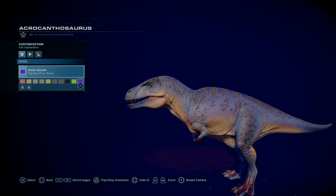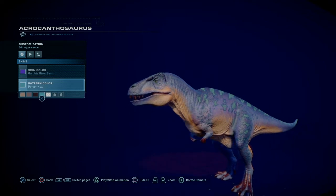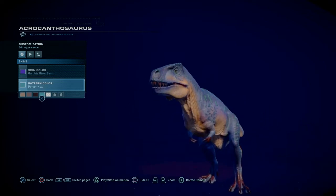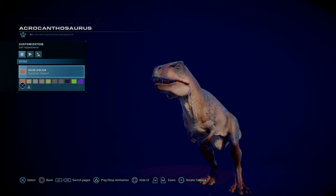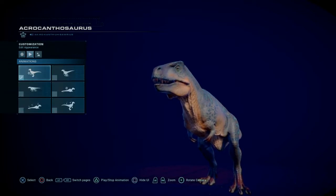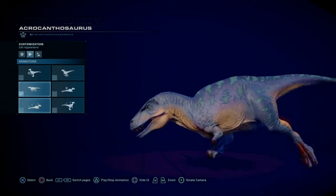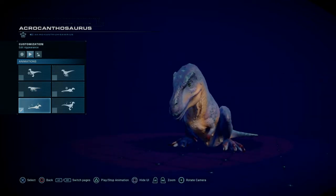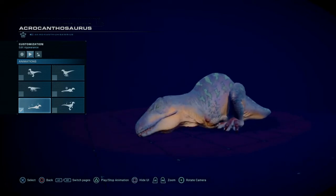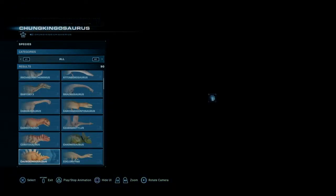So say you want to try something bright - just go in here and look at this blue one, which already looks nice. Then you pick patterns - maybe the Rana, which is definitely vivid but a bit weird. There are also challenge skins which I don't have yet. You can try out combos and see animations: walking, resting, running. Oh, and there are little sleeping animations - look at him, he's rubbing his nose into the ground.